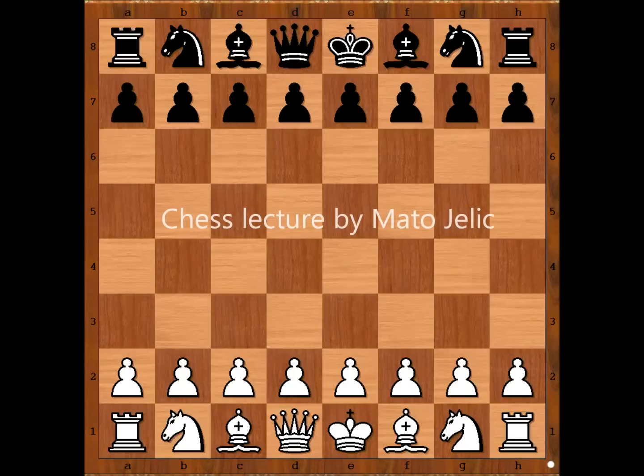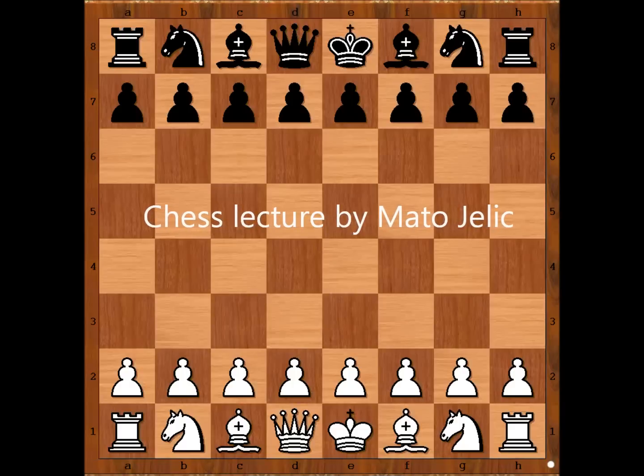Hi, this is Mato. In this video I will show you a game between Robert James Fischer and Sharav Purevzav. Sharav Purevzav played with black pieces. He is a Mongolian champion. This game was played in Varna, Bulgaria in 1962.